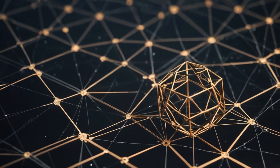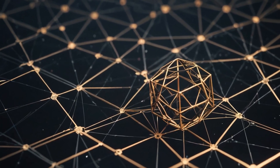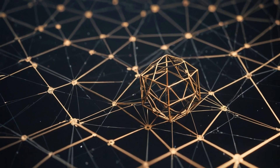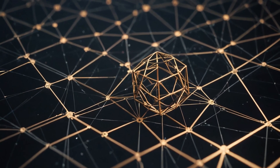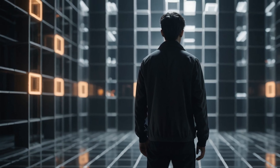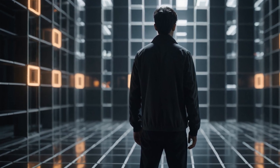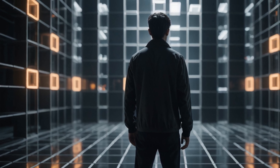Now picture connecting those lines to form a square. Suddenly we've got a 2D world where our creatures can move up and down in addition to left and right. So far we have our humble line in one dimension, then a square in two dimensions — a flat world where your creature can only move left or right and up or down.